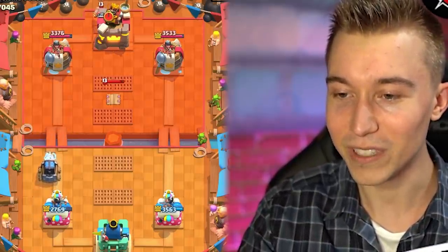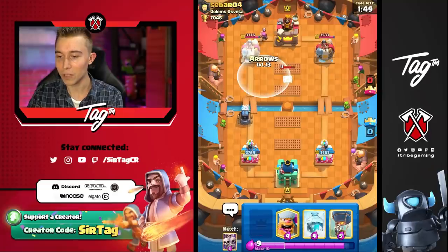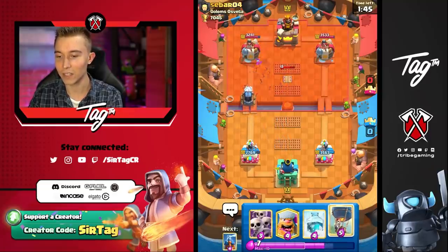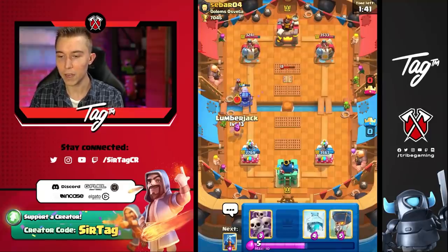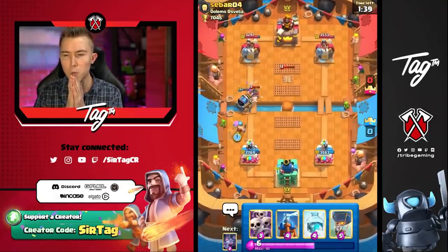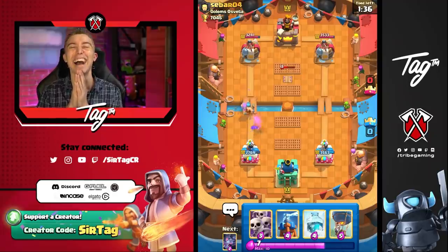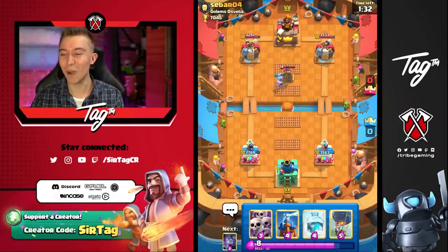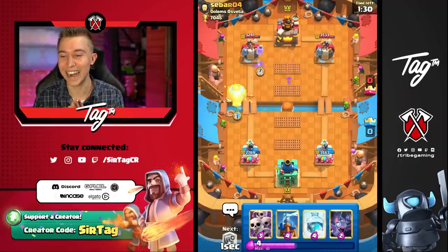We're able to Arrow here and definitely gonna be able to hit the Firecracker again. He's gonna Skeletons — I don't really care too much. I know the Sparky's gonna die, but wait, is Sparky gonna kill the Hog Rider? What? The Hog Rider tried to pass and then the Sparky's like, I'm too thick for that, sir.